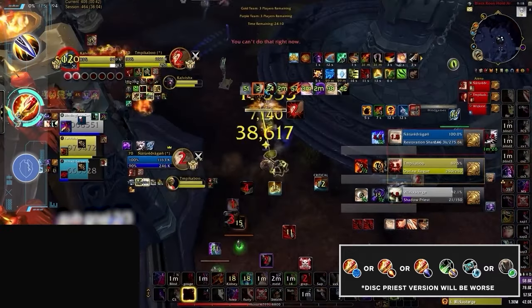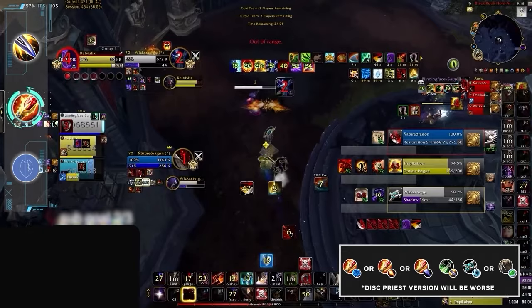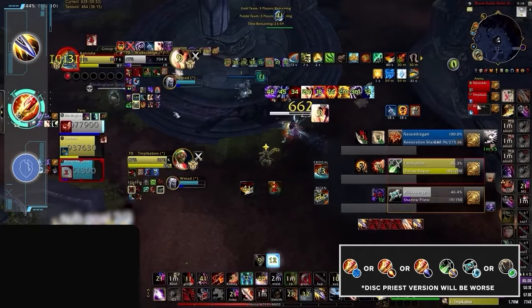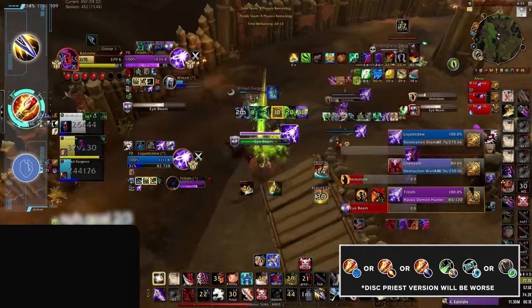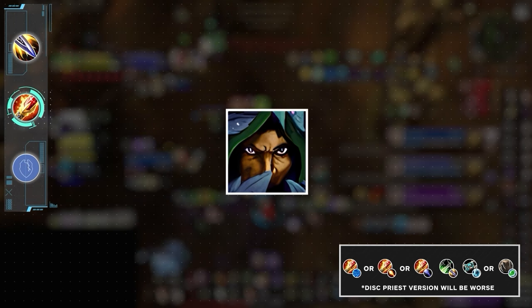In a tale as old as time, Rogue Mage has lasted into another meta as a high-tier comp. Right now, consistent damage is so high across the board and this comp continues to excel at slowing the pace down, using their control kits to avoid damage while finding small windows to reverse pressure. If you play Mage, then an Outlaw Rogue is going to be your best bet for tackling the end-of-season meta. Sub is definitely a good option too, but more on that later.